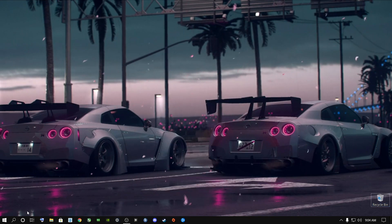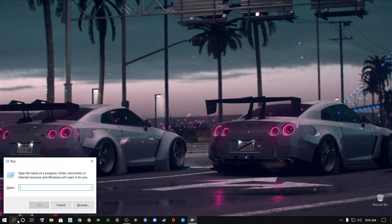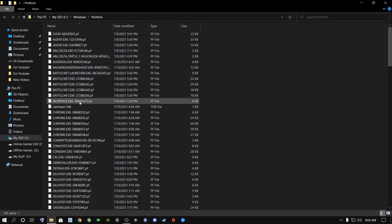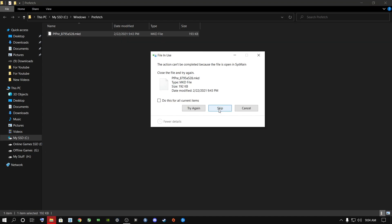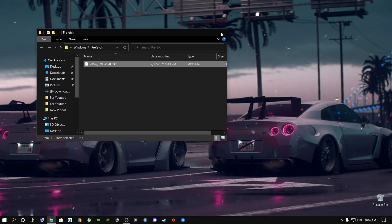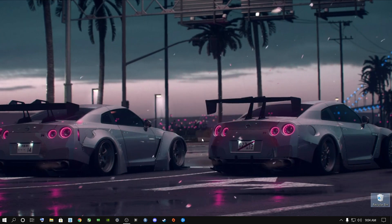Once you're done with that, go to the search bar again and type in 'run'. This time you're going to type in 'prefetch' and press OK. Click on anything over here, press Ctrl+A again, right-click and say Delete. Say Skip because Windows is currently using some files and you cannot delete them. Then go to the Recycle Bin, right-click on it, say Empty Recycle Bin, and say Yes.